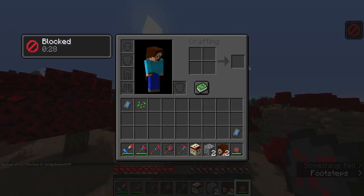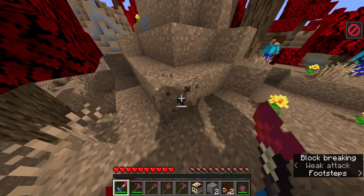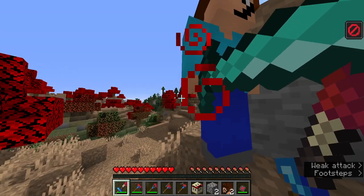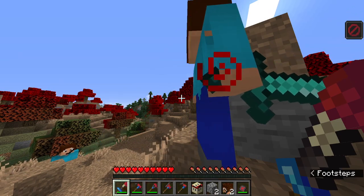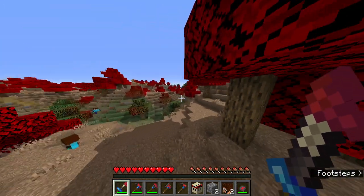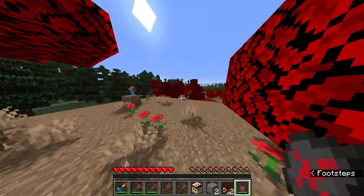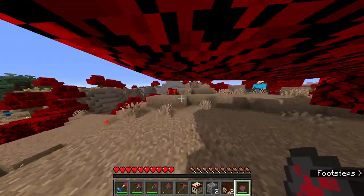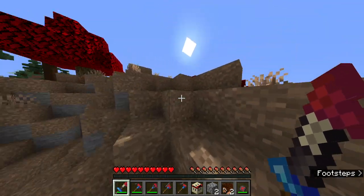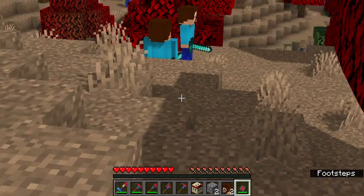I'll give myself the blocked effect to see what it actually does. So if I try to kill a mob, I can't — I can't do any damage to it. The block button — I'll probably nerf it with mobs like Mart. Also, the Marcellos have a chance to actually drop the block button, so they're obtainable in survival.